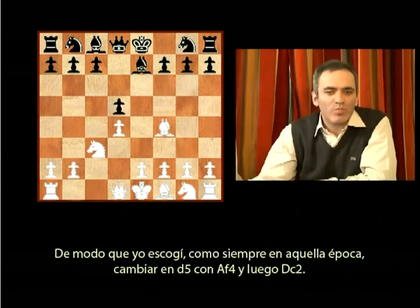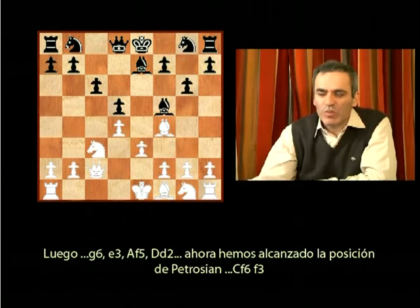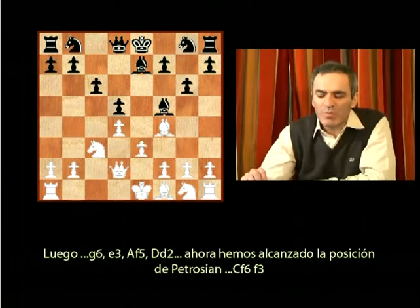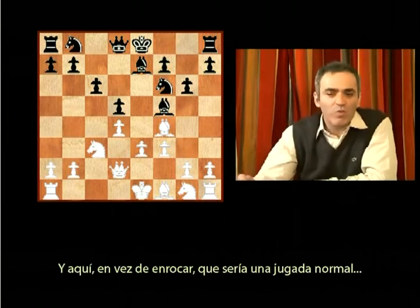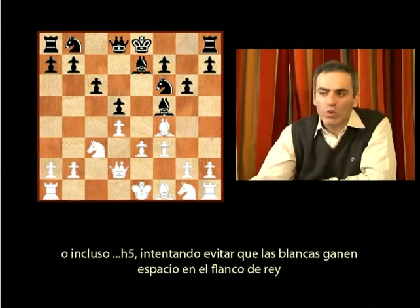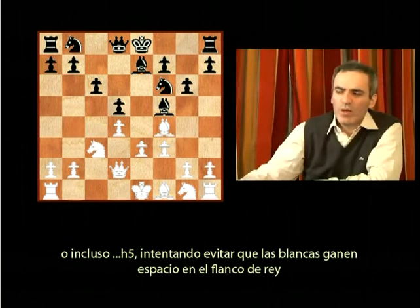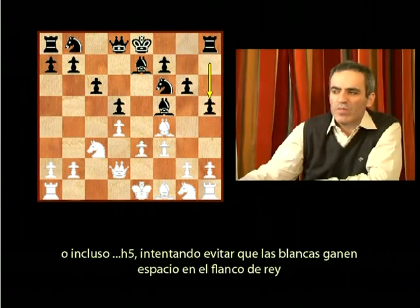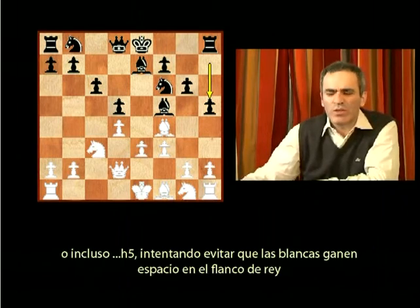I chose, as always at that time, the exchange on d5 with bishop e4 and then queen c2. So g6, e3, bishop f5, queen d2. We reached Petrosian's position: knight f6, f3, and here instead of castling, which would be a normal move and still in my opinion gives white an edge, or even the modern h5 trying to prevent white getting a space advantage on the king's side.